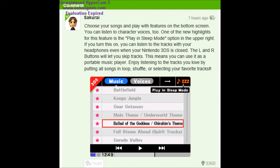He also says that you can put your 3DS in sleep mode, where you can put your headphones in and close the screen, and it will play whatever song you want. You can press L or R to skip tracks.